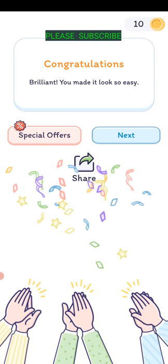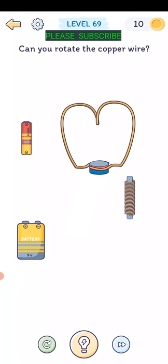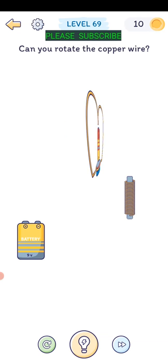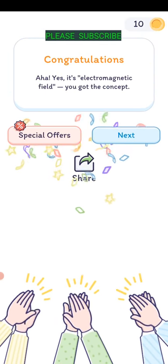Level sixty-eight: can we rotate the copper wire? We need a magnet that fits right there, and then drag a battery into the middle. There we go - electromagnetic field, we got the concept.